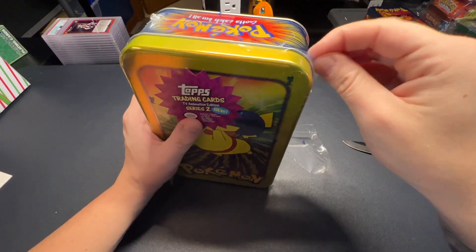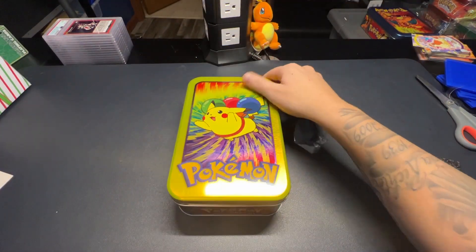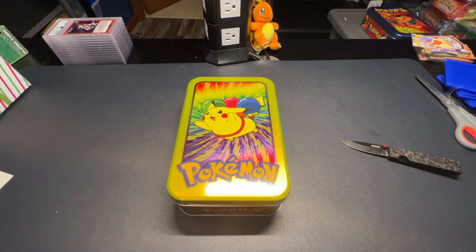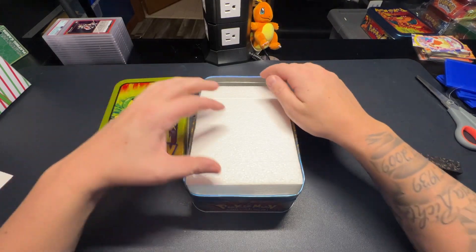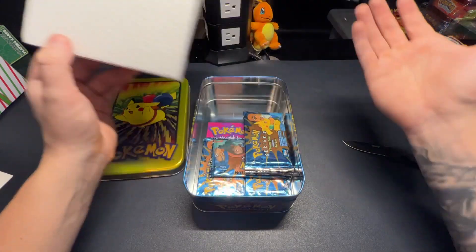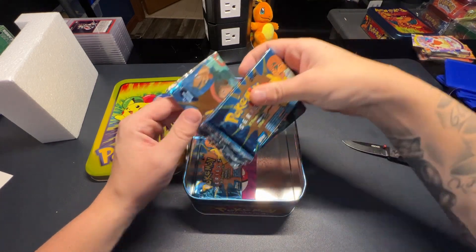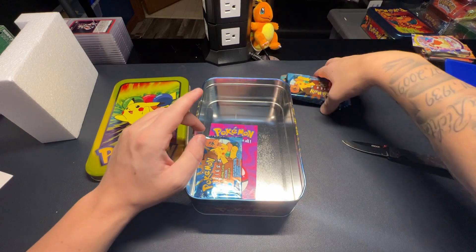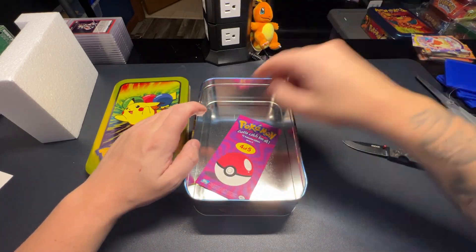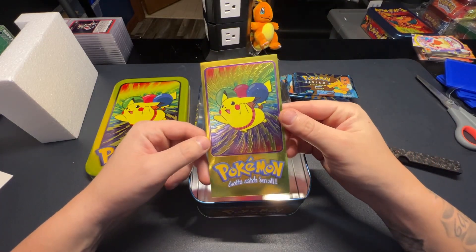Those are the chases. Series 2, as I talked about in previous videos, is the first Top set where they started doing insert cards. That means in this set there's not only hollos and non-hollos - you get a hollo in every pack - and you got a chance at a sticker card, die cut cards, embossed cards, and the clear-cut cards. You get seven packs and your big jumbo promo card, the Flying Pikachu.